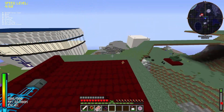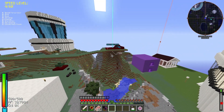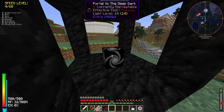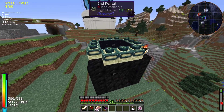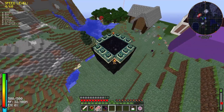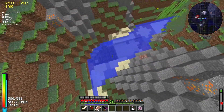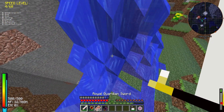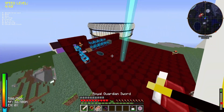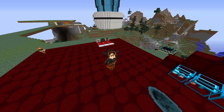We have an ender portal here. We got the frames from a termite farm that dropped loot bags containing ender portal frames. There's also a portal to the deep dark, though it might be broken — you may need to create another one. We've got some kraken repellent too; one time I accidentally spawned a kraken by killing a squid that was lagging my game, and it just appeared out of nowhere.